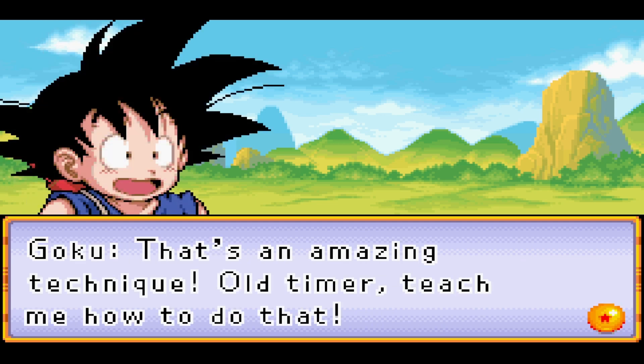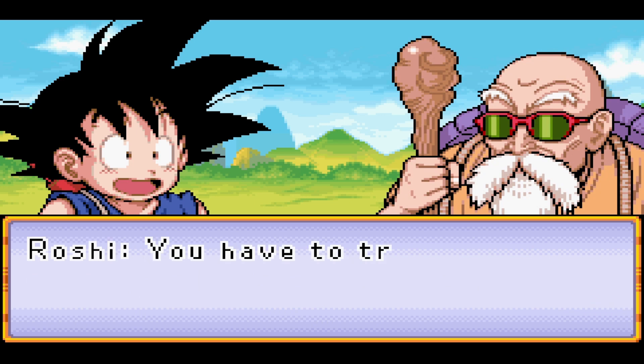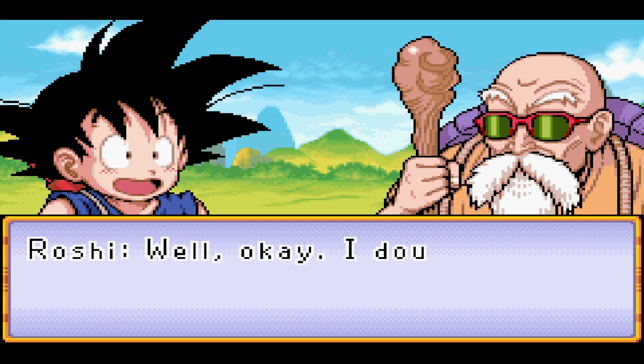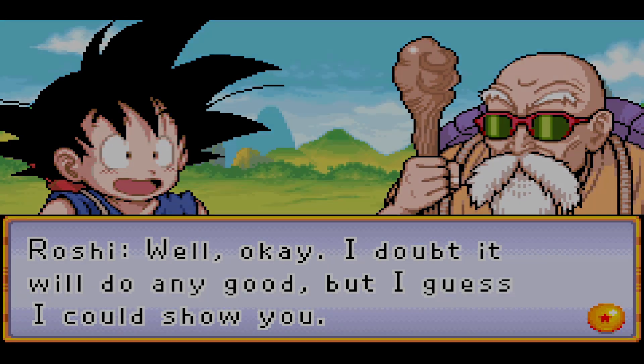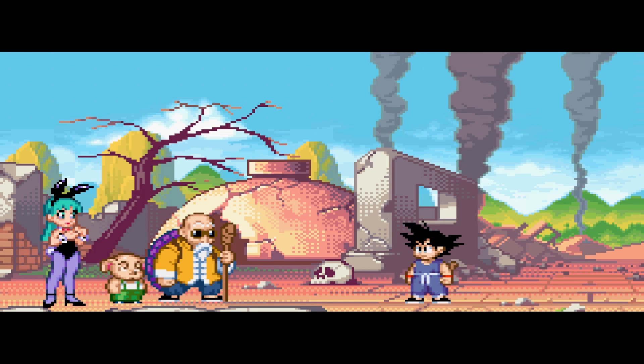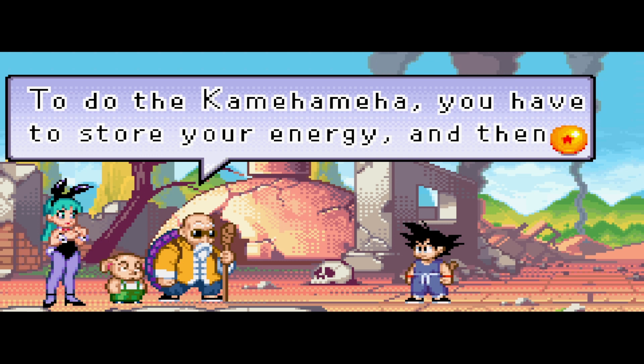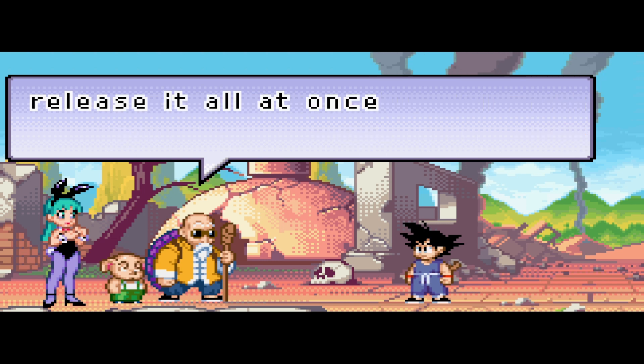That's an amazing technique, old-timer - teach me how to do that. You have to train for 50 years before you can learn to do the Kamehameha wave. I love this part - this is the only time we actually see Bulma in pixelized form, I believe. And we get to see Oolong and Master Roshi - they look fantastic, it's so good. So to do the Kamehameha, you have to store your energy and then release it all at once. Press the R button to store up your energy and release it.